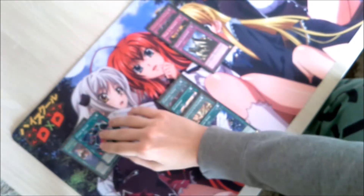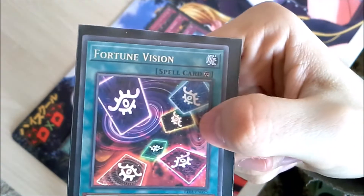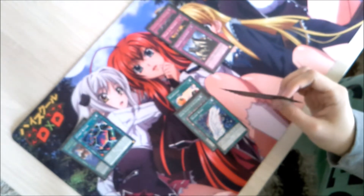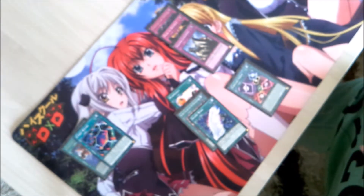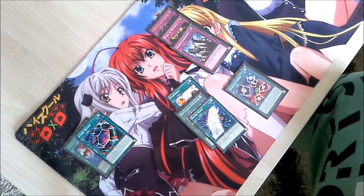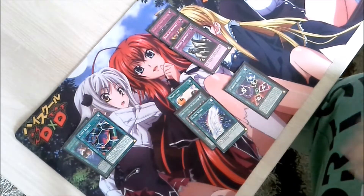Our next subtype is the continuous spell card, which is identified by having this little infinity icon next to the spell card logo. Unlike normal and ritual spells, continuous spells do not go to the graveyard when you activate them, as their effects are active as long as the card remains face up on the field — until you either send it to the graveyard by your own card effect, or your opponent destroys it.